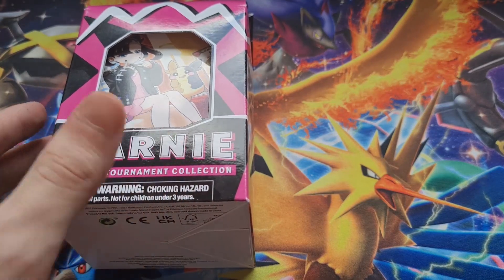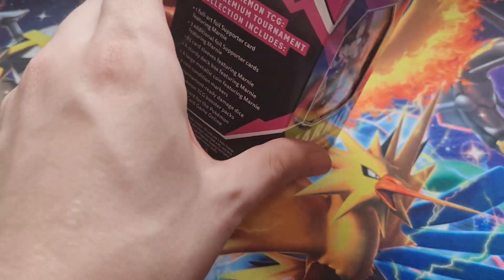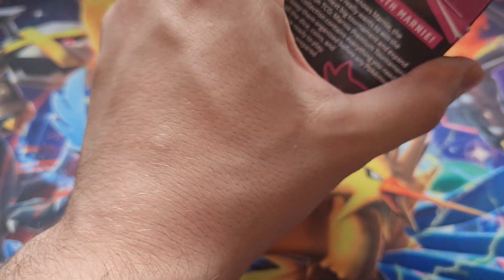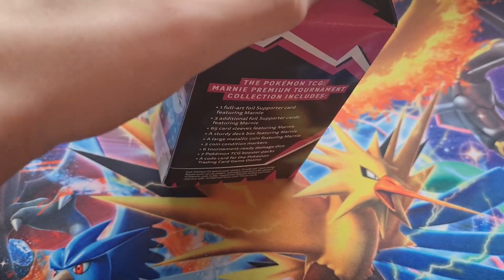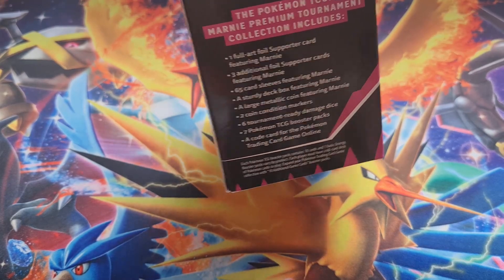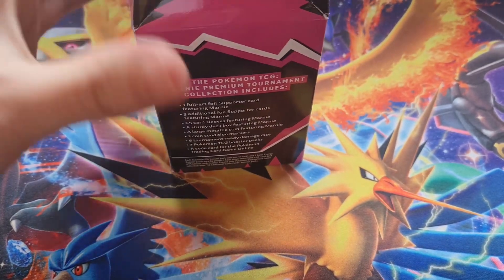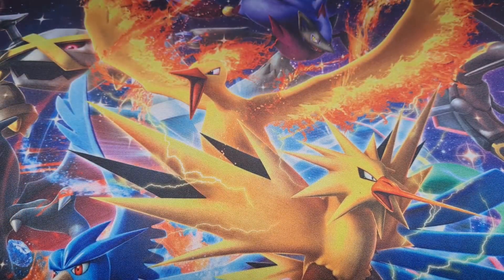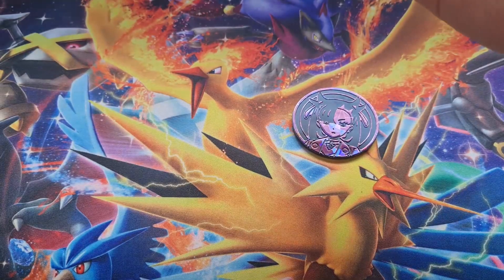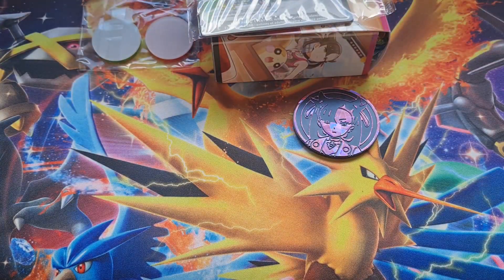I think we get kind of the similar stuff inside this than we did the Japanese one, except we don't get a little binder. The binder was nice. Let's open this up. I think we get one extra card in here that I really wanted in Shining Fates, but in English they decided not to bring that card out. So we get a jumbo coin of Marnie, and then we get lots of stuff.